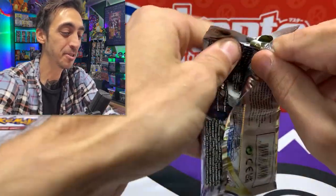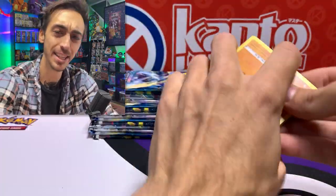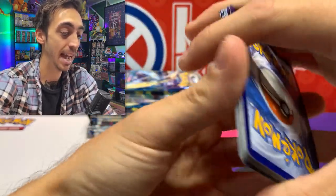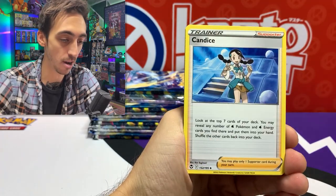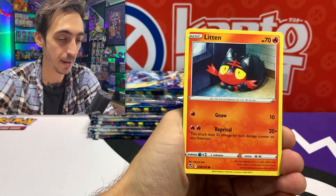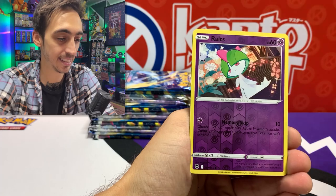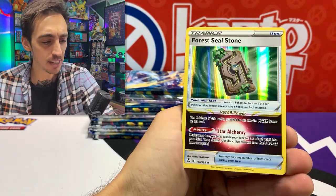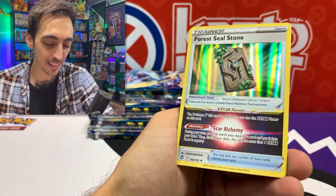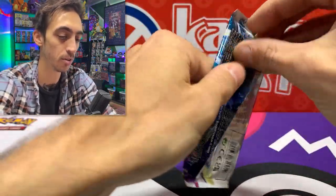I don't know about this booster box, guys — I might be getting one of the bad boxes out of the way for all of you, so hopefully you're getting some better pulls at home. We've got Rufflet, Finneon, Durant, Ralts, and — oh — the Forest Seal Stone! I think this is such an interesting holo — it's a trainer that has a V-Star ability. That's really cool. I wonder if we'll see more stuff like that in Scarlet and Violet.